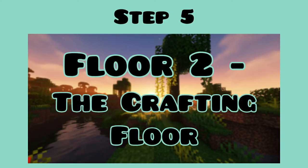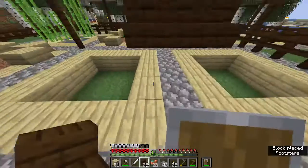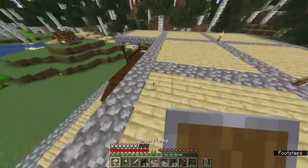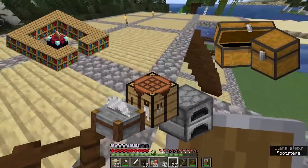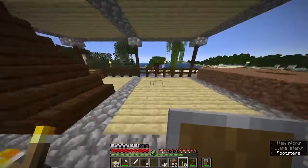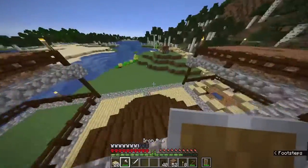Step five: floor number two, or the crafting floor. Once I built the roof over the first floor, I made stairs up to the start of the crafting floor, which is basically going to be home to almost everything crafting related, including a storage area, a crafting station, and an enchantment area. I couldn't get everything for this floor yet as I don't have enough materials, but I was able to start on those and make substantial progress.